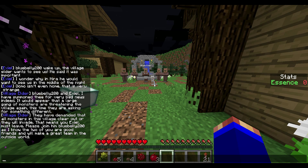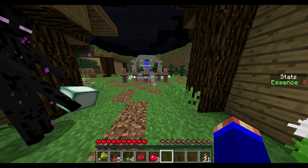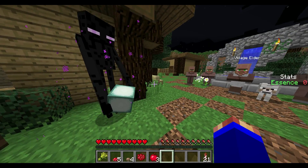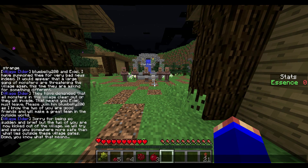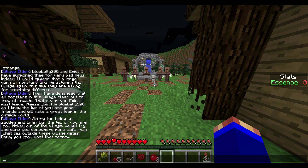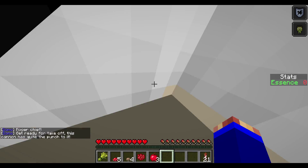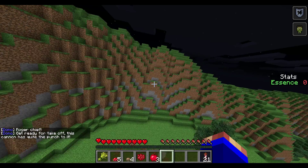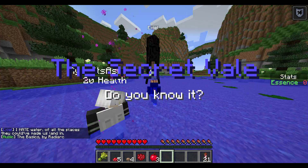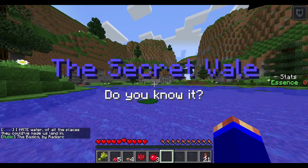BlueBelly and Exile — I have summoned you for very bad news indeed. It would appear that a large gang of monsters are threatening the village again. This time they are asking for something different. They have demanded that all monsters in the village clear out or they will invade. That means you, Exile, must leave. Please, join him BlueLegend, as I know the two of you are good friends and will make a great team in the outside world.